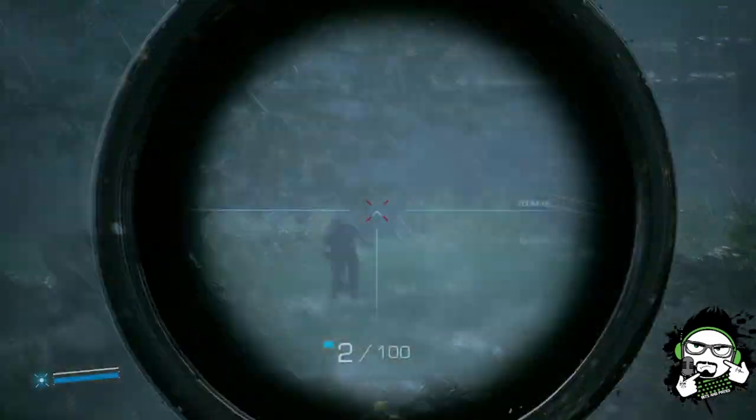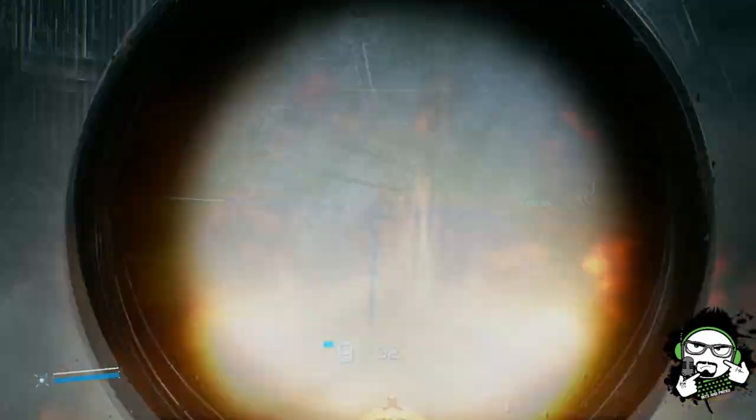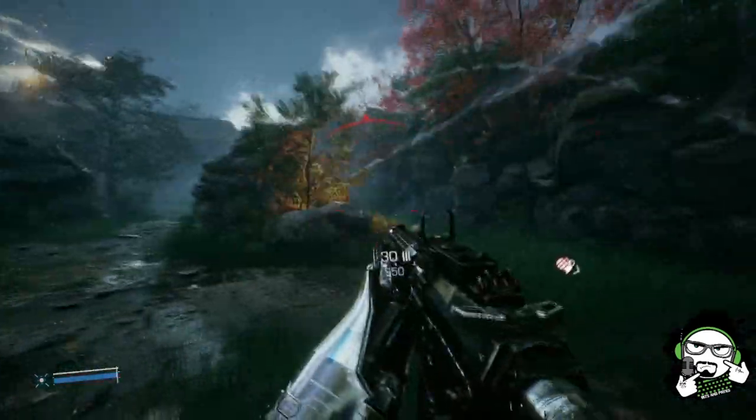Bright Memory Infinite is fun — it's all out fun. It's a mix between Doom, Call of Duty, and Devil May Cry. You get that Call of Duty gameplay, the Doom fast pace with enemies everywhere, big bosses, and a melee big sword that you can slash, dash, and dice with. There are also things you can unlock in the game like new abilities for your guns, your blades, and extra powers for your exosuit.